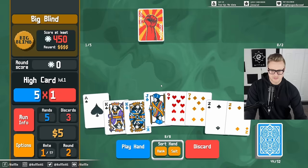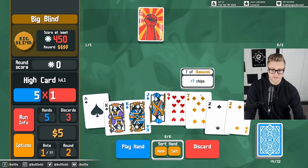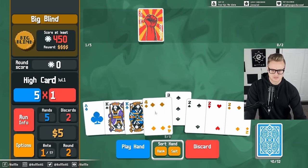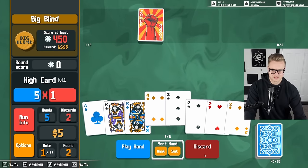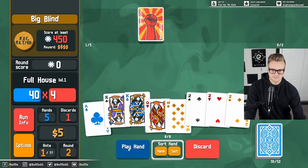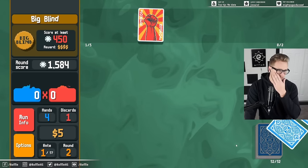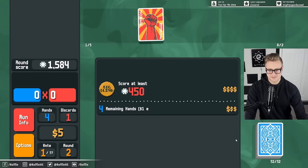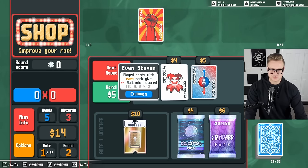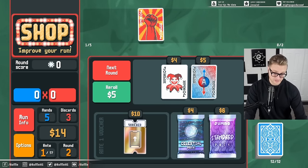I've got two pair, and having two pair of twos is actually pretty good with the raised fist. Let's discard these for a better raised fist value — that's perfect. Even cards is something that I'll have to pay attention to and think about.